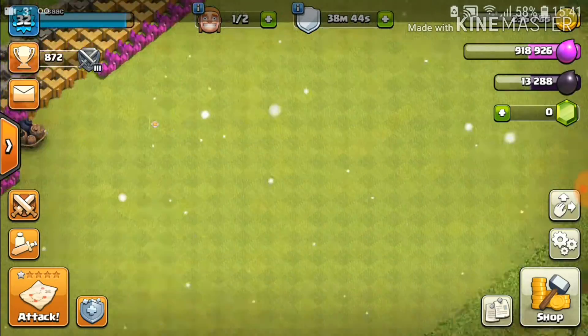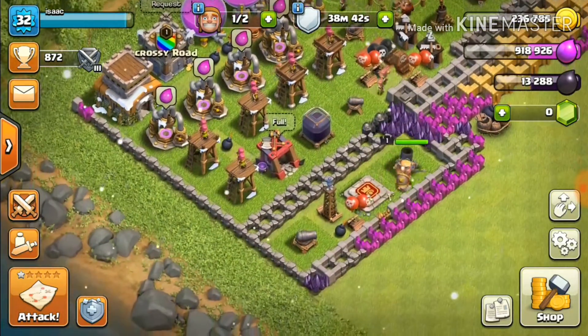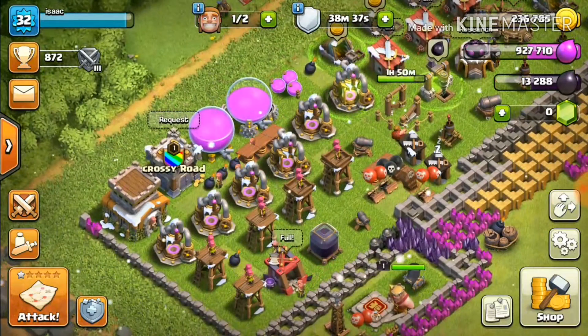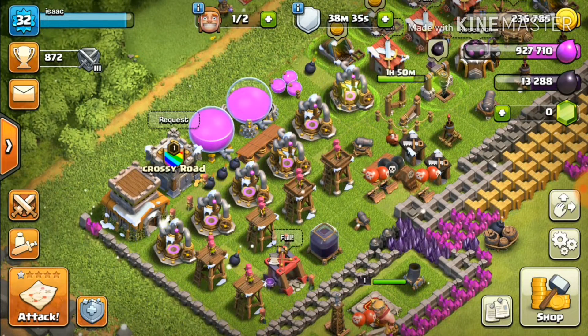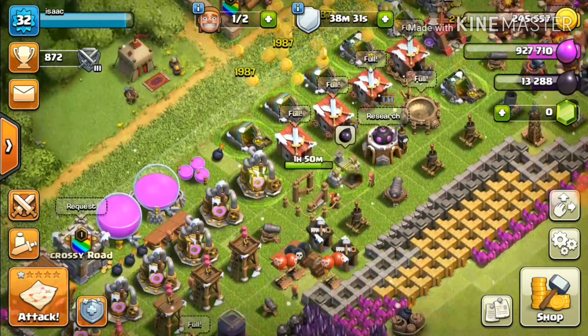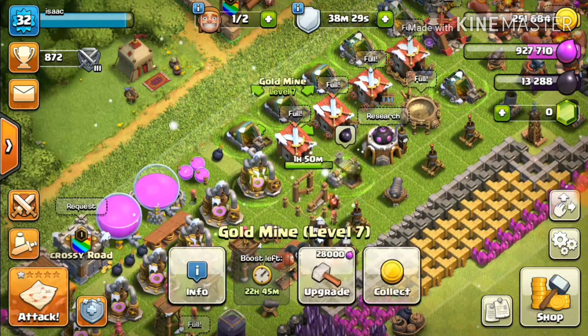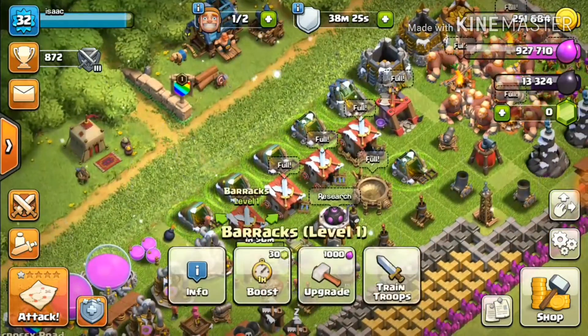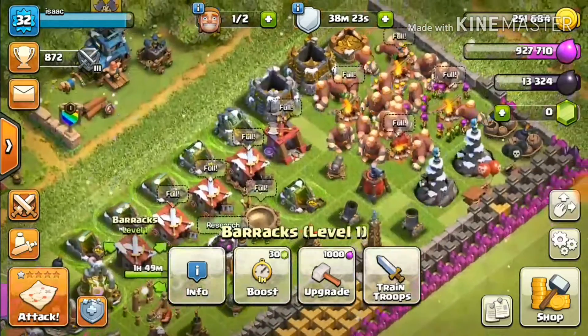First of all, what I quite like to do is put all of my things together — like all my collectors there together, my gold collectors all together. So they are all together so that it's more organized. My barracks and my gold storages are all grouped.